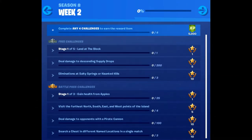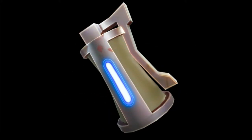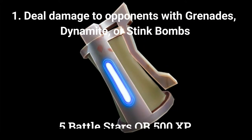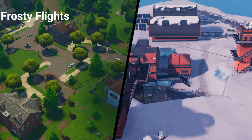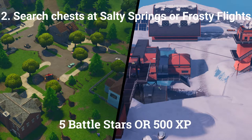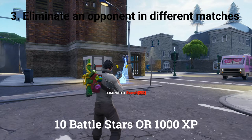Let's start by looking at an overview of the challenges before we go into the details. There are three challenges you can do if you don't have the paid battle pass. The first is deal damage to opponents with grenades, dynamite or stink bombs, worth 5 battle stars or 500 XP. The second is search chests at Salty Springs or Frosty Flights, worth 5 battle stars or 500 XP. The third is eliminate an opponent in different matches, worth 10 battle stars or 1000 XP.